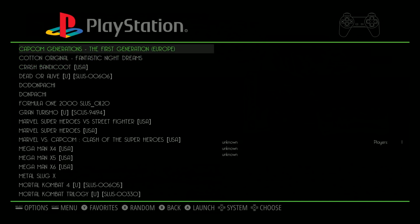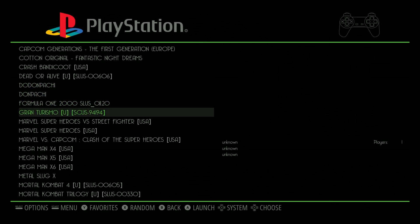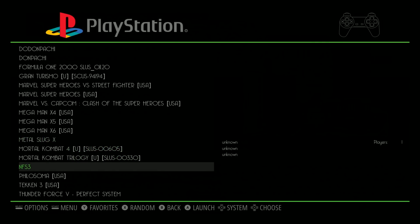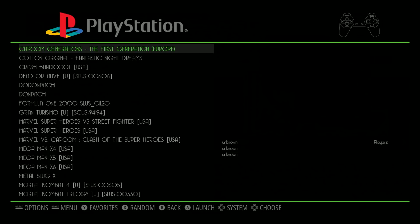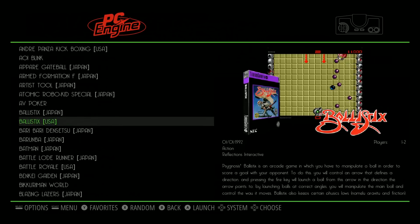It doesn't look like you've got box art for Fantastic Night Dreams or Capcom Generations. You got Crash Bandicoot, Dead or Alive — no box art, but it should work. Dot and Pachi, really good shoot-em-up. Formula One, Gran Turismo, Marvel Super Heroes vs. Street Fighter, Marvel vs. Capcom, Mega Man X4, 5, 6, and Metal Slug X. Mortal Kombat 4, Trilogy, Need for Speed 3. Some more shoot-em-ups, Tekken, and Thunder Force. Gabber is known for having lots of shoot-em-ups — always a good image to go with if you like shoot-em-ups. That's a big differentiator: it has a lot of shoot-em-ups for PlayStation.